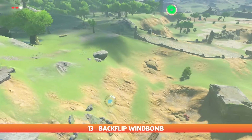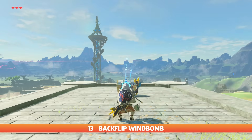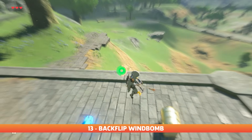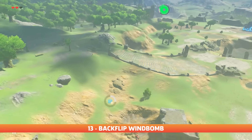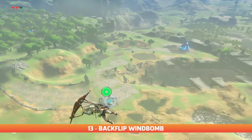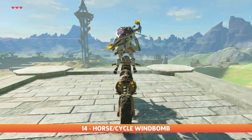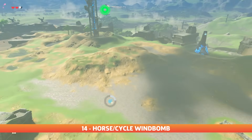Backflip wind bombs are one of the most consistent ways to perform a wind bomb. Just place the square bomb, hop forwards twice towards a ledge, then backflip, then summon your second bomb and explode your farthest bomb. Easy. Horses and master cycles have a special dismount animation and can be used to wind bomb directly off your mount.